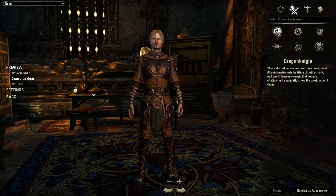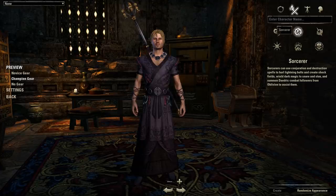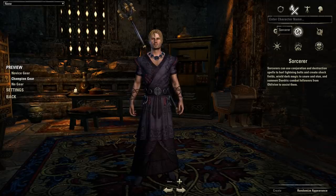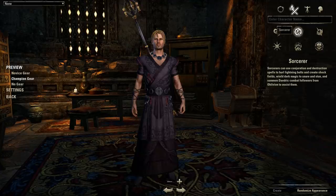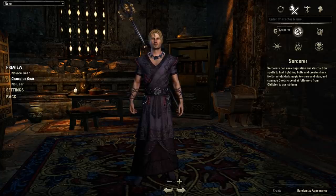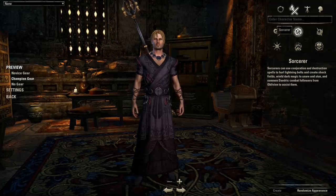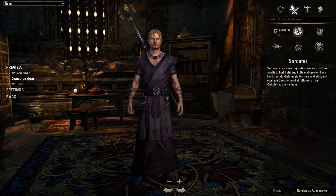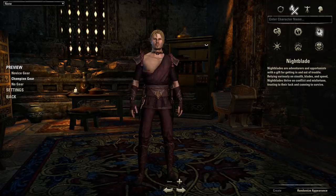Every single class can fill every single role in ESO — you can heal, deal physical damage, deal magical wizard-type damage, or be a big beefy tank on any class. The Sorcerer uses conjuration and destruction spells to hurl lightning bolts, create shock fields, wield dark magic to snare and stun, and summon Daedric combat followers from Oblivion. The Sorcerer is your stereotypical mage character — lots of lightning attacks, optional pets, big burst damage, lots of control. You can also heal, tank, or do stamina damage on a Sorcerer.